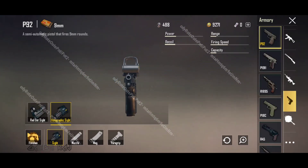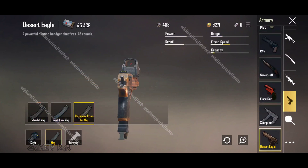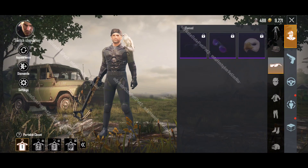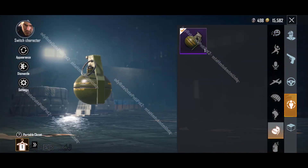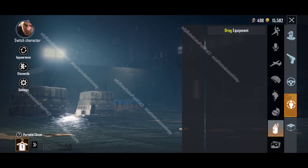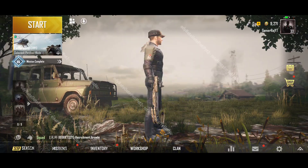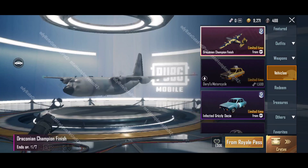You can now attach a holographic sight to pistols. A new pistol called Desert Eagle has been added. New inventory slots for IVR, mask, grenade finish, and graffiti works have been added. There's also improved character shadow in the main menu, and detailed outfit, weapon, and vehicle preview in the shop.